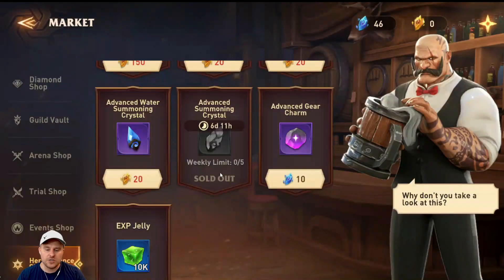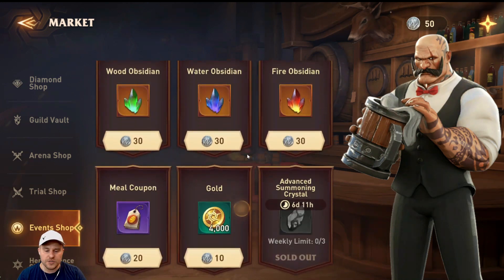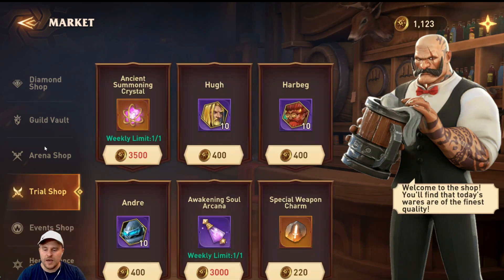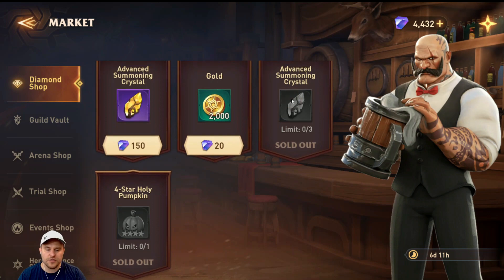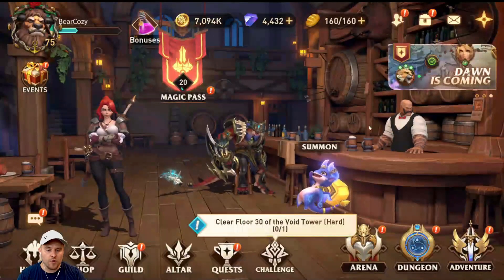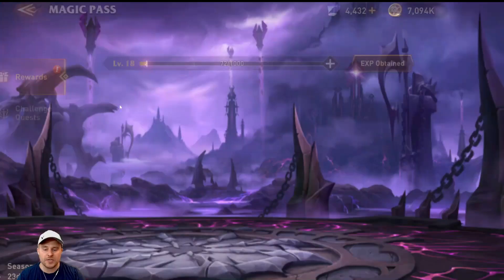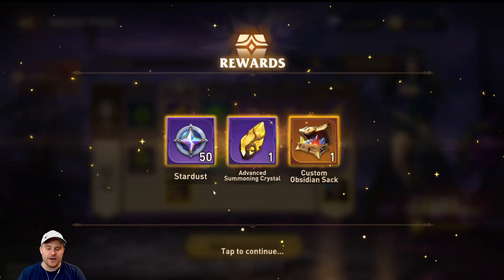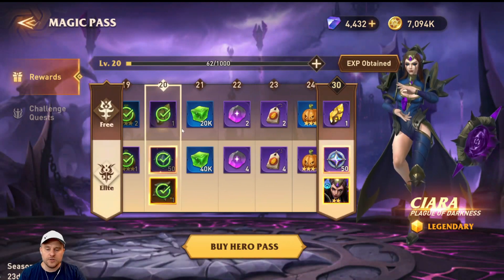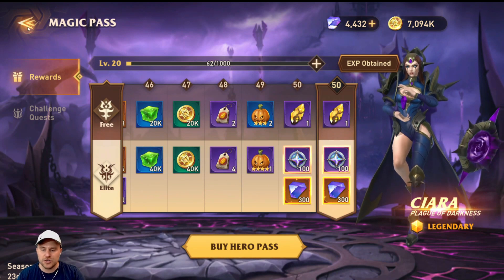If you have the magic pass you can also get some stuff from there — I got some pumpkins and one advanced summoning crystal. It's not a lot but I also get 50 star dust, which helps a little. Every 10 levels you get one, so that's about five per month — not a ton, but five additional to help you reach mercy.